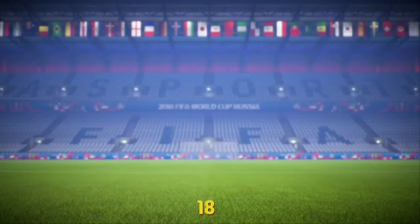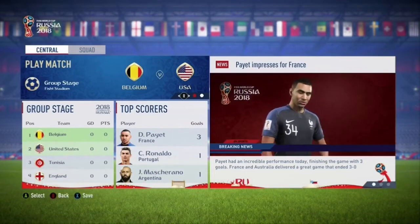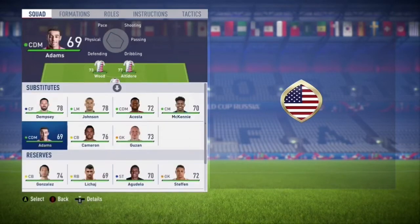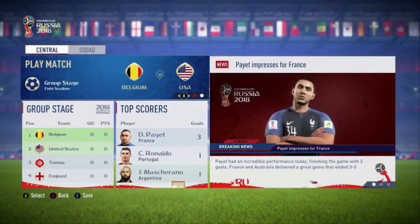I'll show you highlights and clips from the first three games of the group stage, and if I advance to the Round of 16 I'll show every game until hopefully the final. The first match is against Belgium. Here is the lineup for now: Wood and Altidor up front, Pulisic behind them, Nagbe and Areola in the middle, and you can see the defense. Dempsey is on the bench, and Tim Howard is still keeper for the United States.